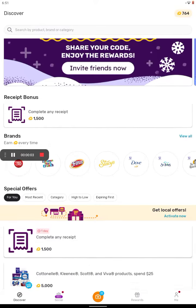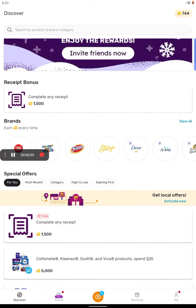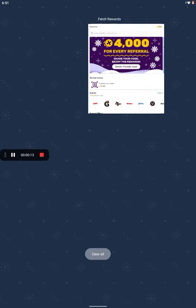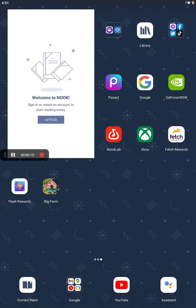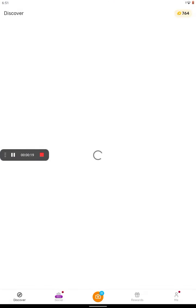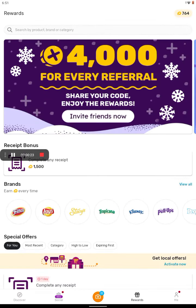Yo, what's up you guys, it's your boy LilClicks back here with another video to show you how to get a gift card. You have to use an app called Fetch Rewards. You load into it, it has so many cool stuff, and it actually works, you guys.